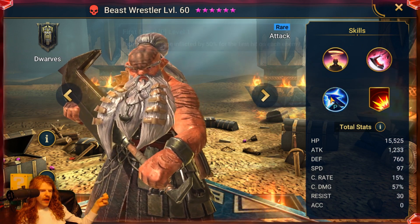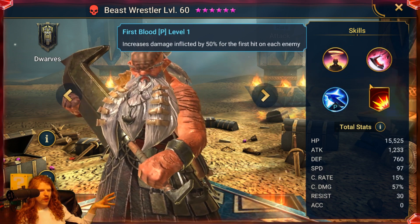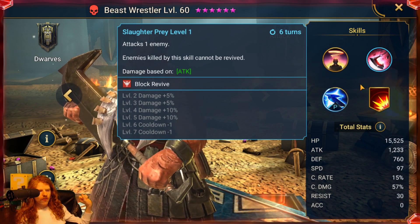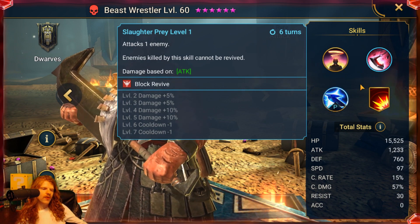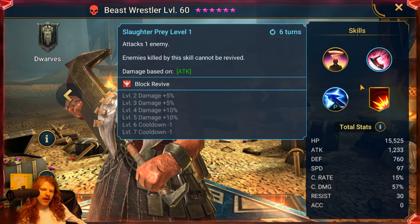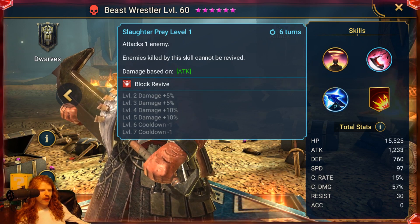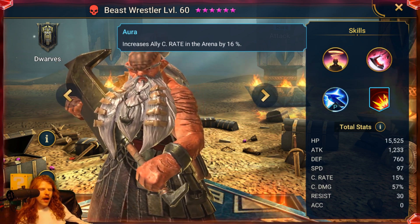Then you have Beast Wrestler. His passive increases damage inflicted by 50% for the first hit on each enemy with either skill. His basic attack hits two times with a 20% chance of placing a stun — kind of meh. His second move is interesting because enemies killed by the skill cannot be revived. However, I've very rarely been able to make that do something meaningful, and I have three Macabes on my account. His aura is crit rate in Arena, so maybe they're trying to counter Gorgorab or something. I don't find him particularly impressive.